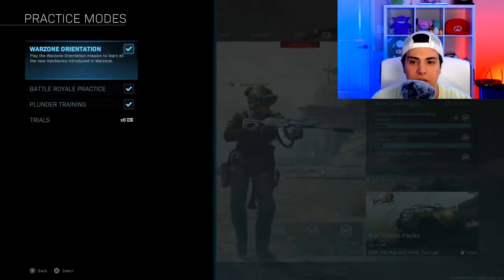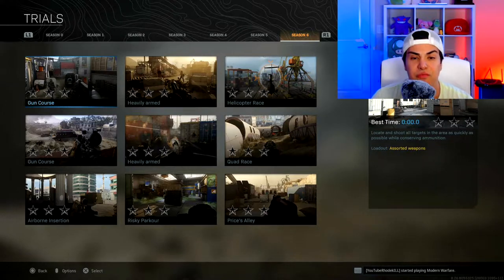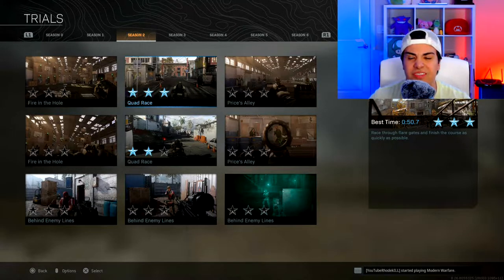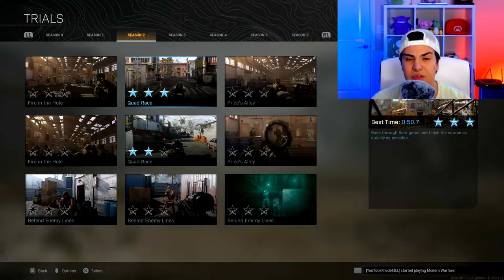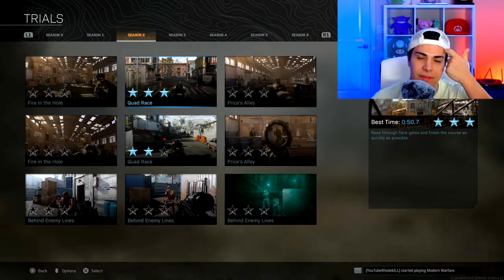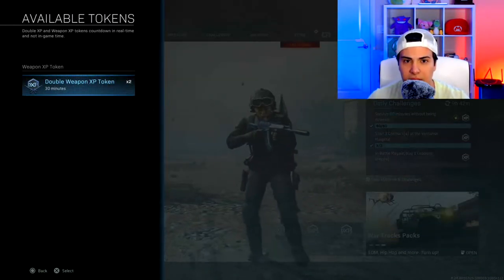Go over to Trials, activate your double XP first, then go to Season 2 and do the quad race. Complete it in 50 to 51 seconds with three stars and every time it's completed you're gonna earn 20,000 XP per minute. Make sure you have the double XP token activated — the free ones won't work, you have to activate the token.